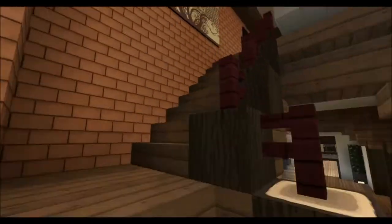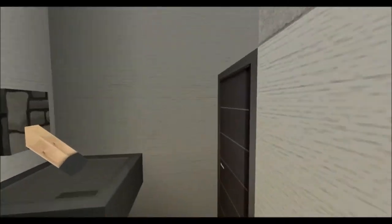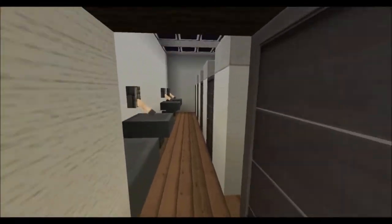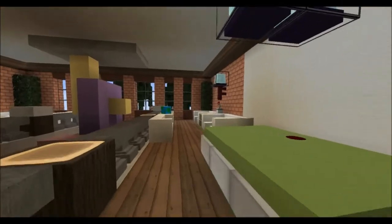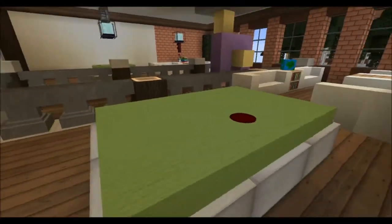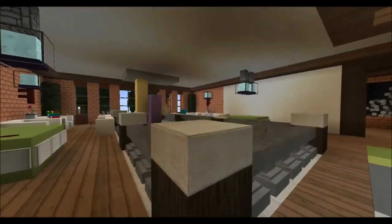Now let's run over to the second floor where we have a combined toilet for both men's and women's. Up here we have a hangout area where you can chill between classes. We have a pool table with a very flat pool ball — but yeah, it's supposed to be a pool ball — some seating areas, a nice modern carpet seating area, and a cool art piece on the wall.